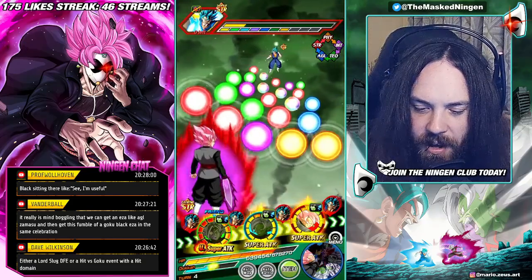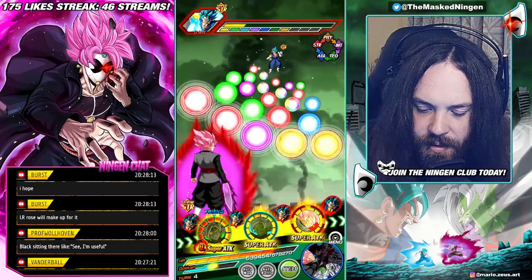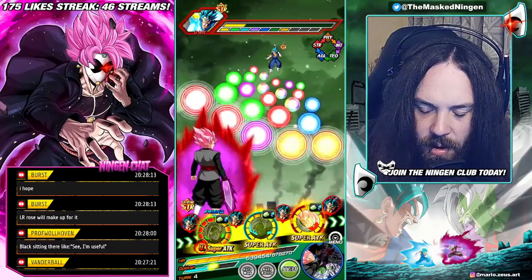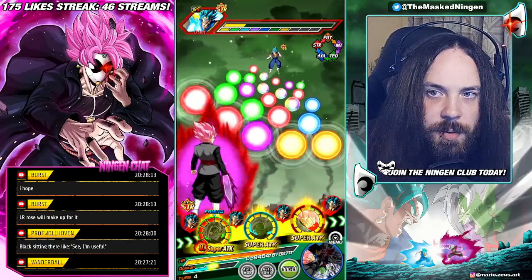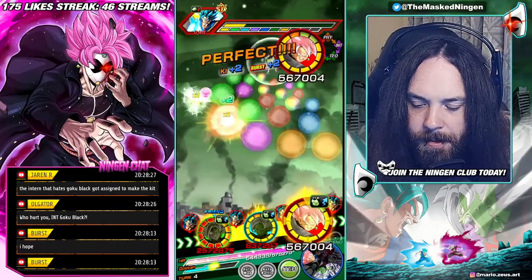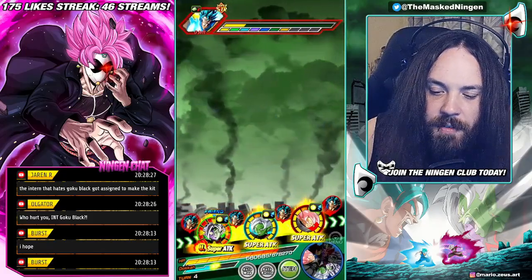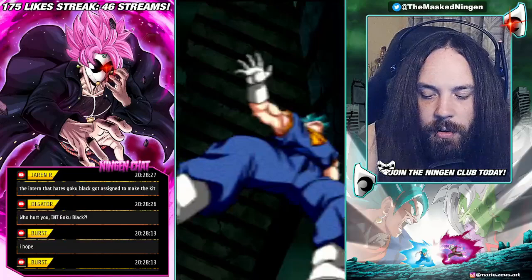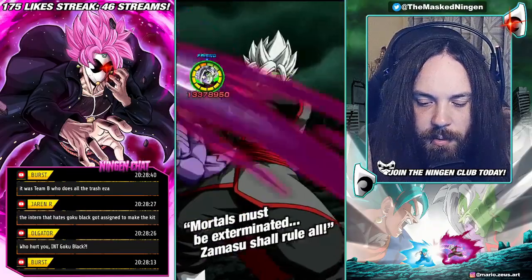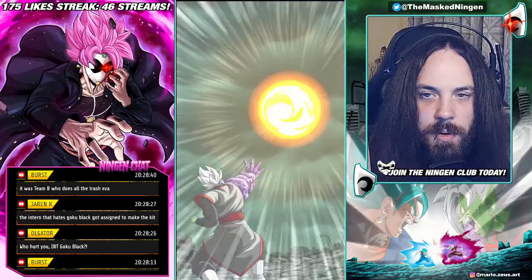So we have attack lowered this guy a ton. The problem is Rosé might still get clapped. He's been attack lowered a lot — we've got the passive attack lowering from Rosé. Rosé should be able to tank his normal attacks for double digits because of how attack lowered he's been now. But I'm worried about how much a super attack actually will do. That's the trick to beating Vegito Blue — just layering on all of this attack lowering as much as possible, and having those units that passively lower attack is obviously very useful as well.